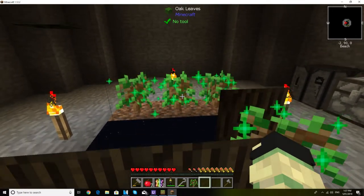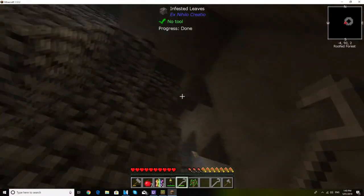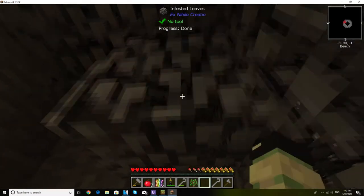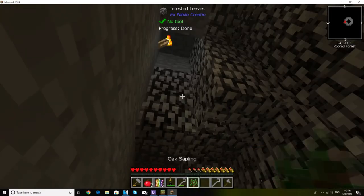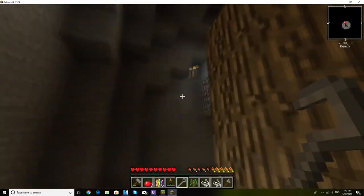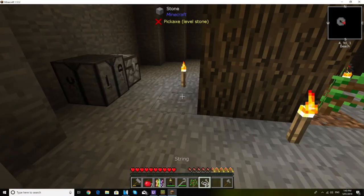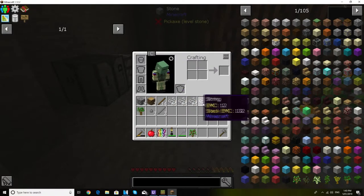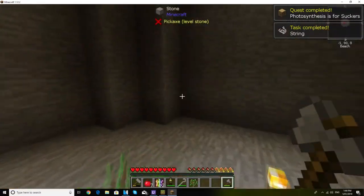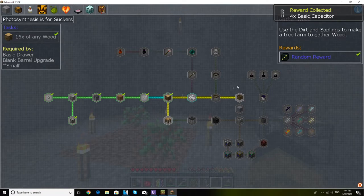I went ahead and silkwormed this tree. Now all these leaves — you can tell when they're done because they turn into fancy-looking leaves compared to the fast leaves. All you have to do is hit them with a crook. That took out one crook. We got nearly three stacks of string, which is a pretty healthy amount, and 32 pieces of wood, which completes this quest and we get four Basic Capacitors.